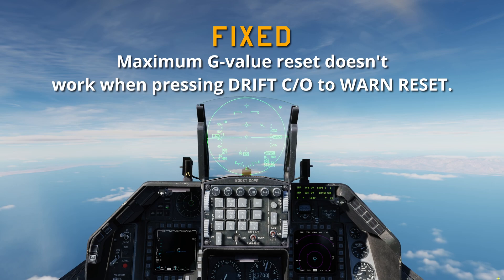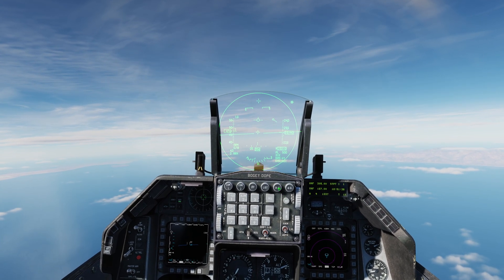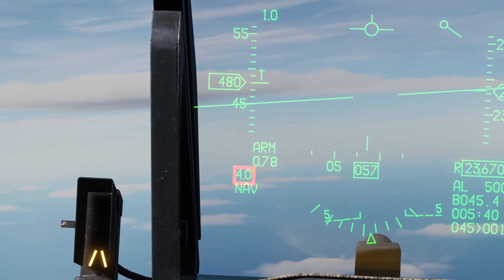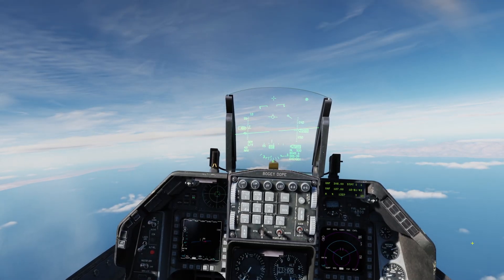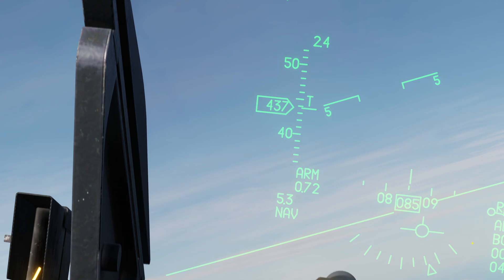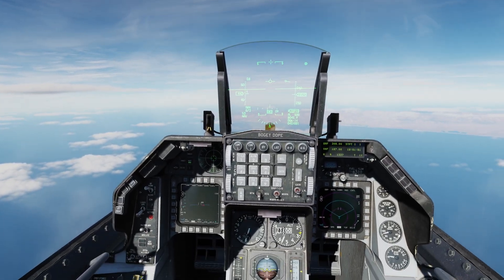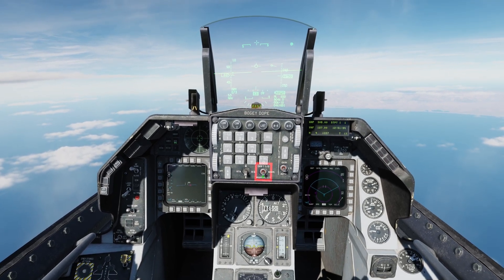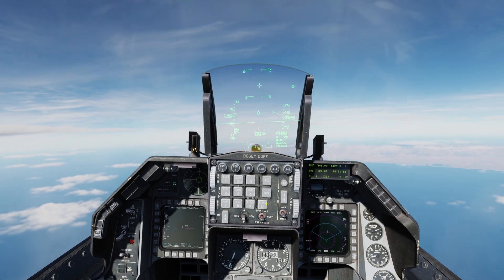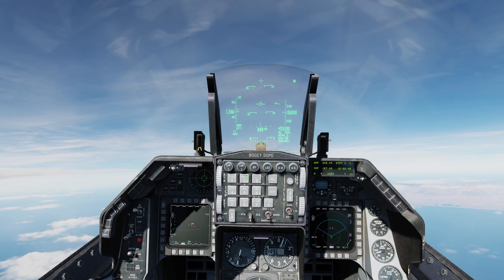Maximum G value reset doesn't work when pressing drift CO/warn reset — that's now fixed. We have our max G right here. I've pulled four Gs in this flight. If I pull a little bit more — now it's at 5.3 down there on the bottom left. If you want, you can reset that. Hit warn reset and now it's back to one. Pull up a little bit — 3.3 — warn reset — back to one.